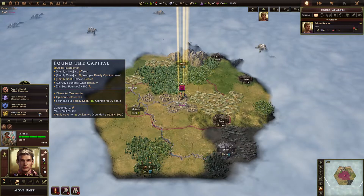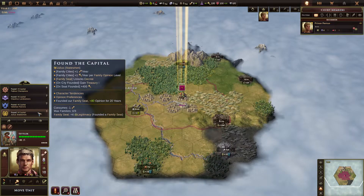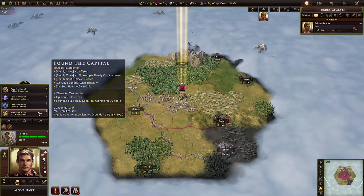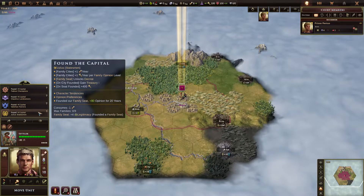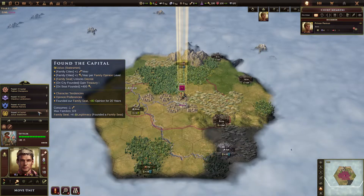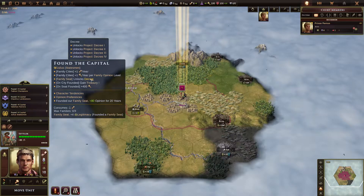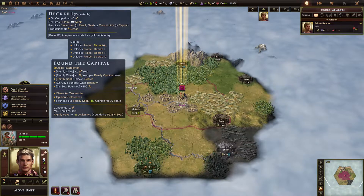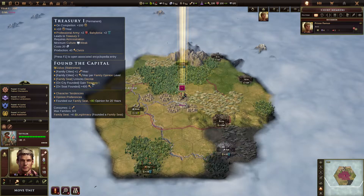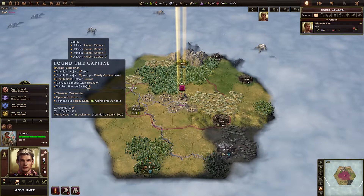Last, Rome has the Statesmen family, for your order economy. They get one order per year per city, which is a lot. They also get one civic per year per family opinion level. Family opinion has six levels from furious to friendly — at cautious, the fourth level, that's four civics a year. If you get them to pleased or friendly, it's six civics a year. They have a project decree in their family seat to convert civic production into orders. You can get treasuries on every city for a gold boost, and you get 400 civics when founding your seat, handy for picking up your first law.